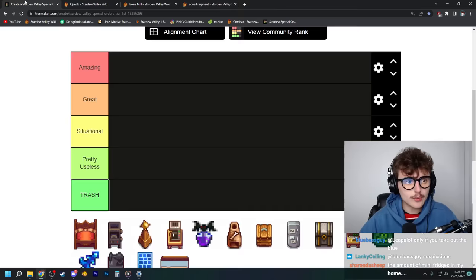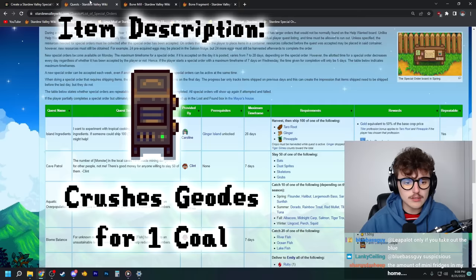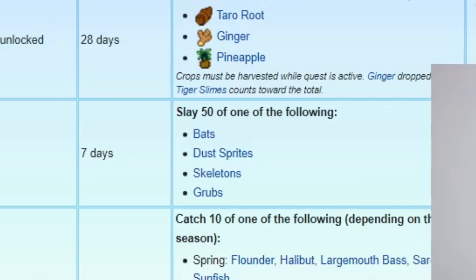Let's start off with the geode crusher. The geode crusher you get from completing Clint's special order, which requires you to slay 50 of the following: bats, dust sprites, skeletons, or grubs. That's actually not too bad.